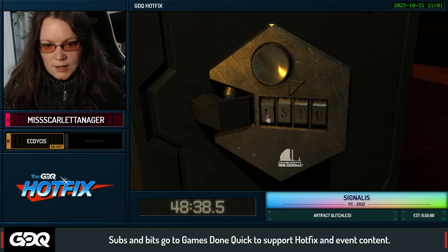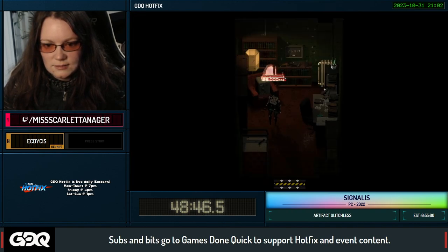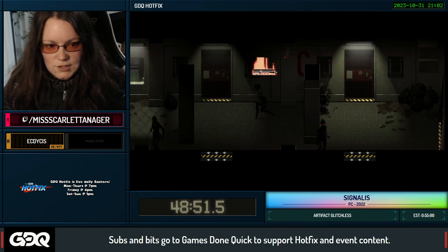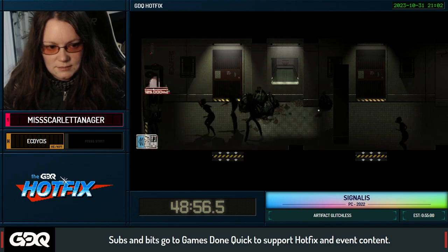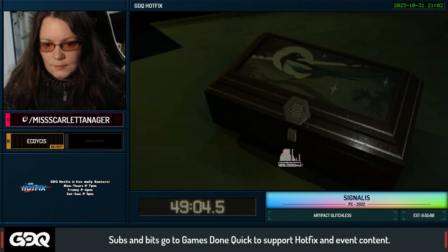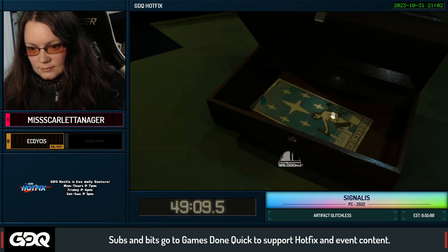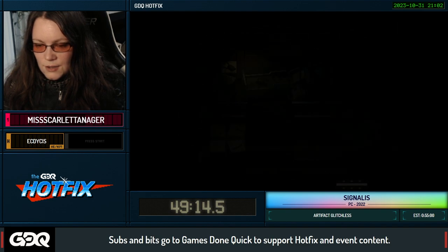I'm going to do a quick code here — thankfully it's easy. Pick up that tarot card, just maneuver our way behind all these guys, goodbye. Now it's this room up here which is the one we actually need the radio code for — I'm just going to let it play out until it opens. Okay, thank you. Now we're going to take the radio and go straight all the way to 240.